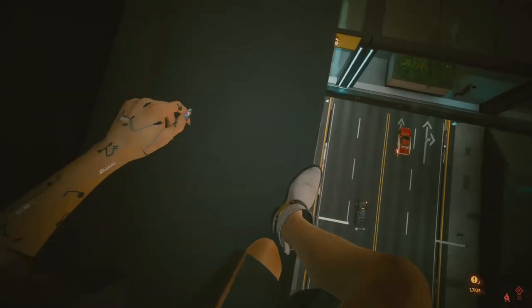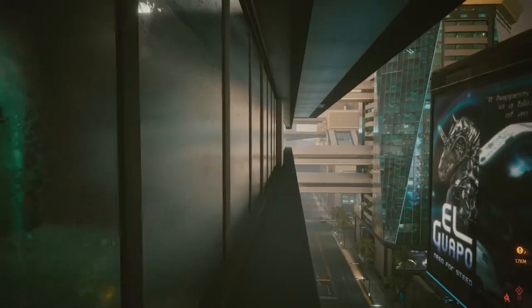If you reach any protruding areas on a ledge, all you have to do is look at your feet to make sure you're standing on the ledge itself and you're not getting pushed off, and then once that's done just carry on as is.